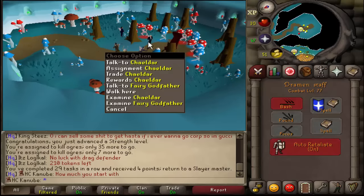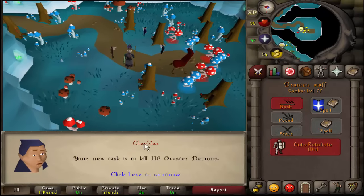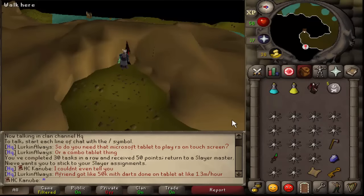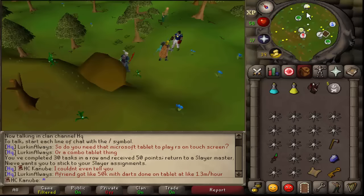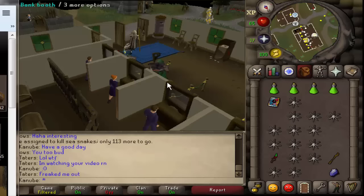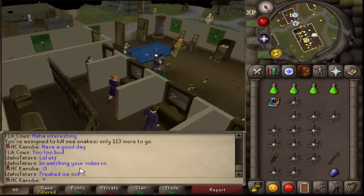I'll complete this one and get an easy 50 points — hopefully I don't get metal dragons. 118 greater demons — we can do that. Just completed the greater demon task, got 50 points! Completed 30 tasks in a row. Time to go back to Vannaka at Edgeville. Shoutout to my man Idaho Taters watching right now.